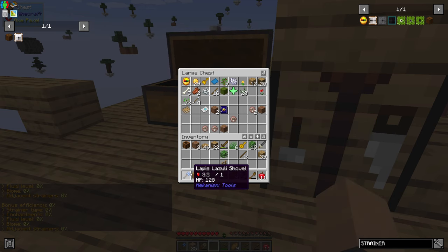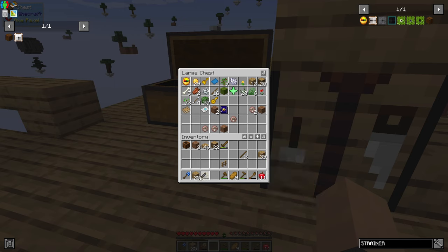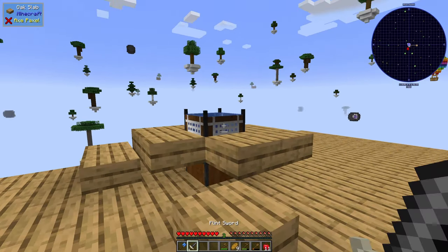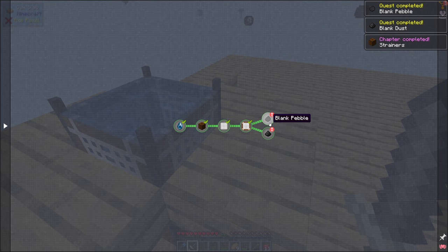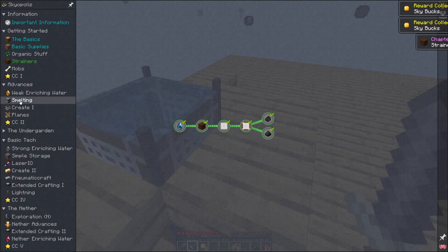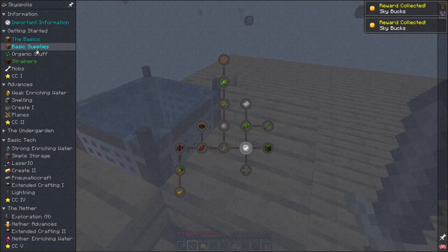In the basic loot bag — a lapis shovel, that's decent. When did I get this flint sword? I must have got that. Did I get that from the same thing I just opened? I don't know. Anyway, that's better than the sword I have. Wahey! Blank pebble and blank dust. So I've completed a whole section here now.